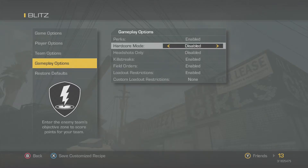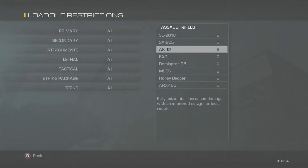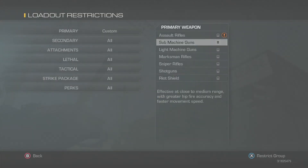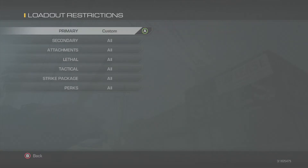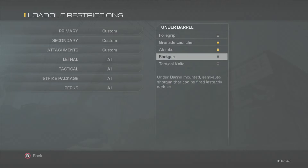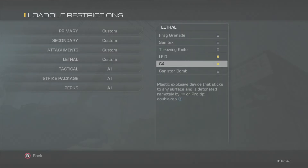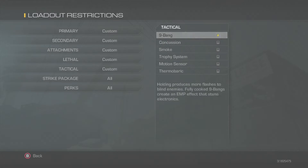Then go down to turn off field orders, then ban the MSBS, ban marksman rifles, ban the launchers and grenade launcher akimbo, and shotgun.